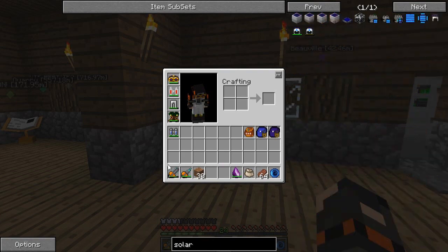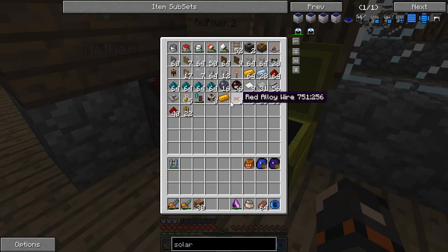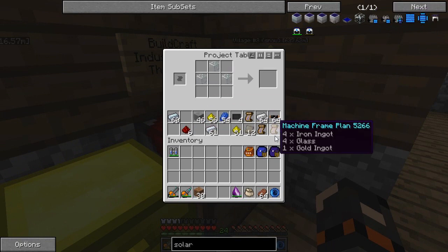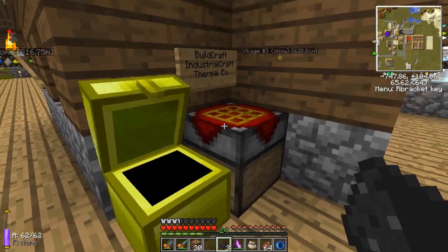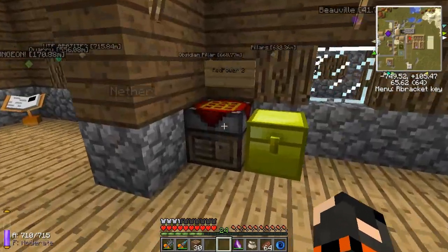The first thing I want to make is a solar helmet, because I'll be using a jetpack mostly for this build and I want to be able to charge it easily. There are two different ones — a simple one and the ultimate one which is end-game, after quantum armor, so we're not going for that. For this one we're gonna need to make a solar panel. I always mess up the recipe — we need two electronic circuits and a generator.